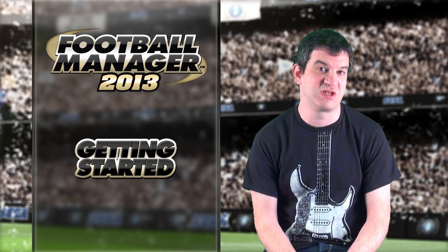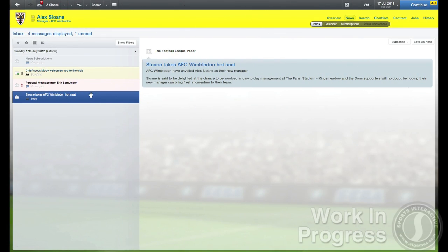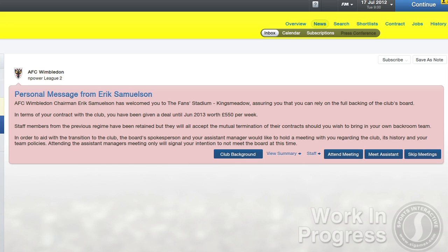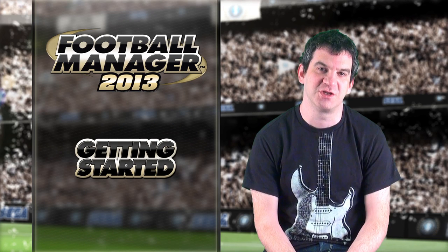Once you've chosen your team, you'll be met by several news items welcoming you to the club. As soon as you step through the door, you'll be met by a message from the chairman advising you on the philosophies that the board expect you to adopt while trying to achieve their expectations.